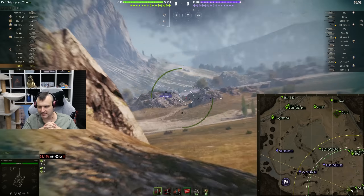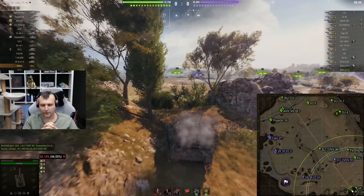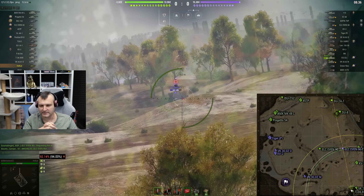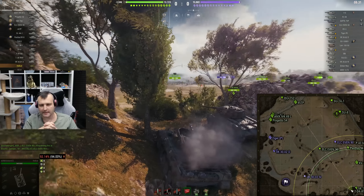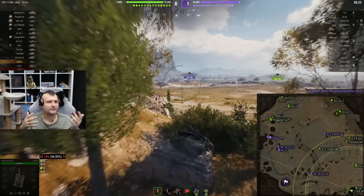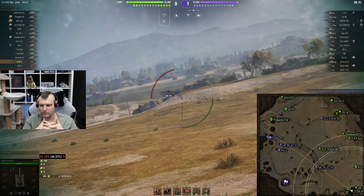We are paying huge attention to the mini-map and we can see that ELC is going in front like crazy. Unfortunately I missed the shot - that was bad aim. I did not calculate the shell velocity correctly and he was moving a bit quicker than I initially thought. ELC Even is quite a hard target to hit. And to be completely honest, bottom tier matchmaking is not really that bad - you get more experience by shooting higher-tier tanks.